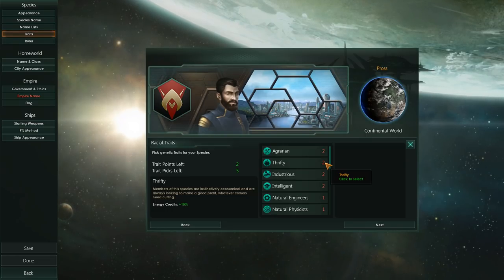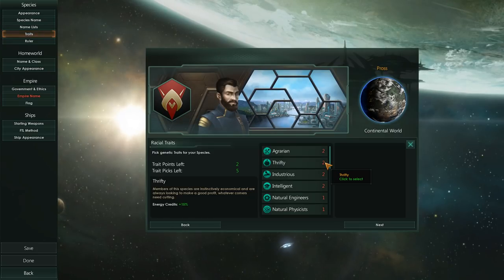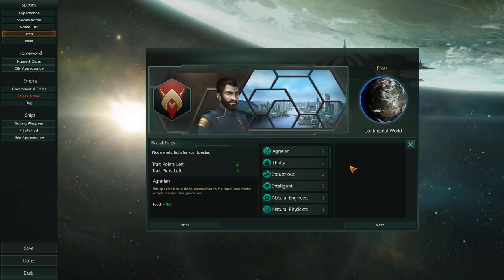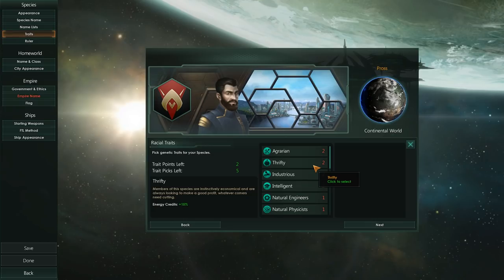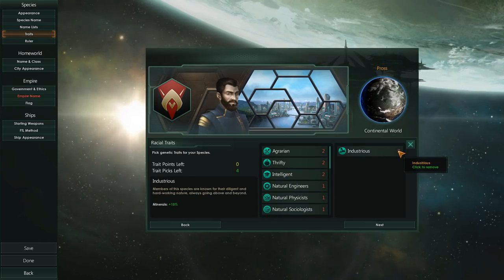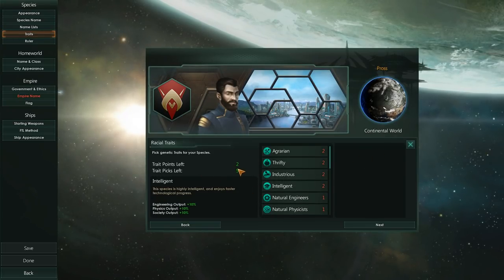Now, in the game anything can change — you can genetically modify yourself, you can change your political style, your civics. However, at the start of the game it's generally useful to have them all kind of min-maxed. So, for instance, we have a mineral bonus — so let's add another mineral bonus. This is going to cost us two points. One thing that is important to note here is that we can only pick a total of five traits ever.